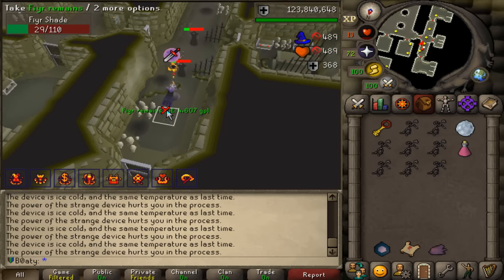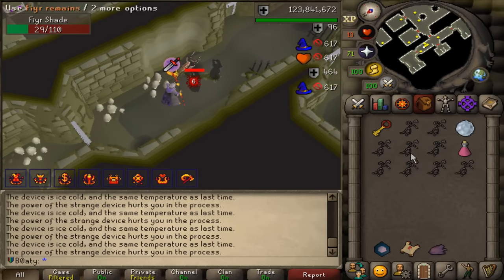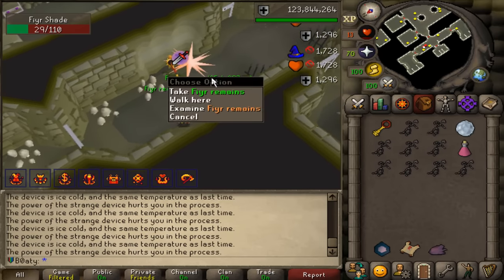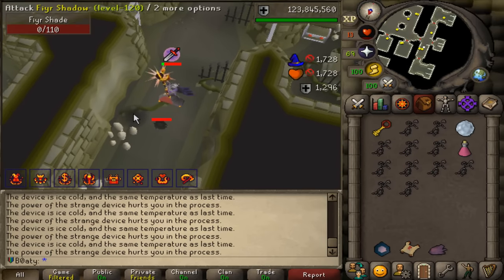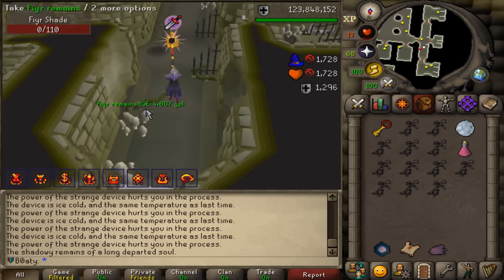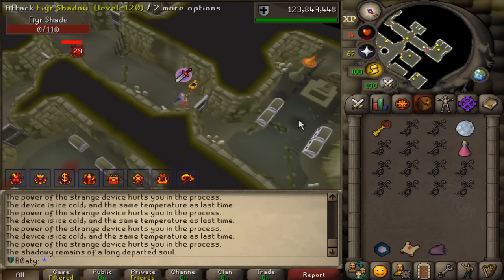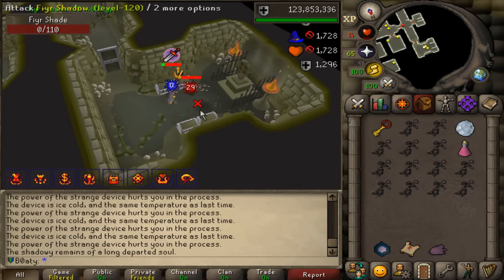I'm gonna be popping some of these fire shades for a bit. I might pull full dark out — I think I'd enjoy this grind more just running around and one-hitting them all. I need to collect 500 plus of these fire shades. These are like a one-in-six or one-in-seven chance for a golden key, and I'm gonna need those to get the full zealot robes. I already have the magic logs and the olive oil in the bank.